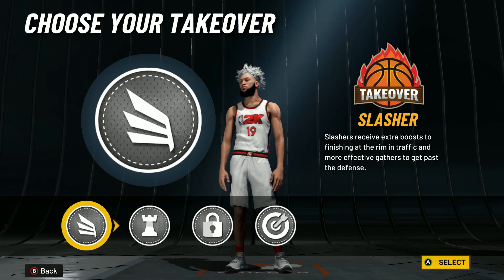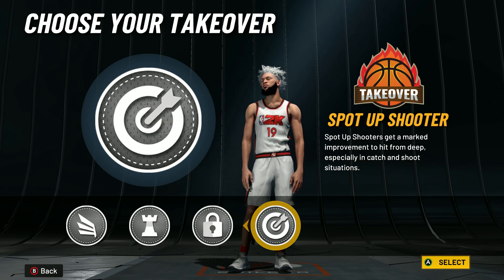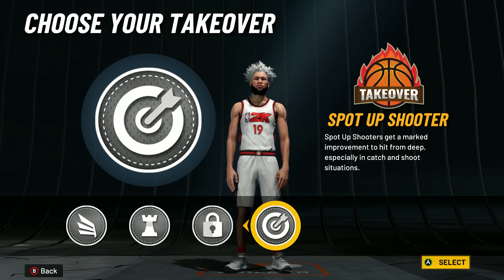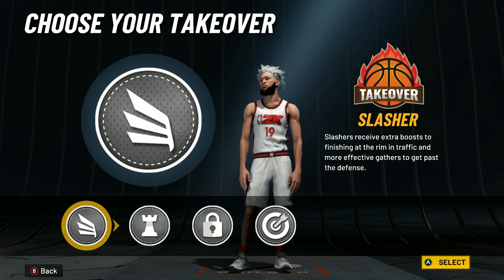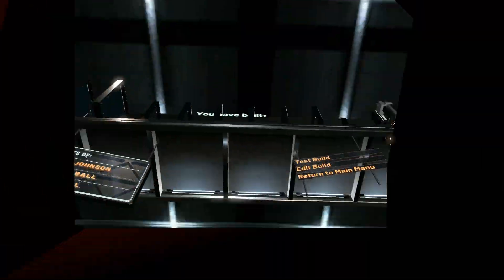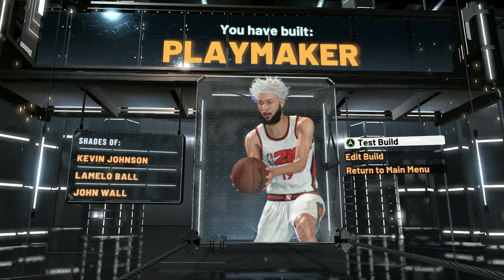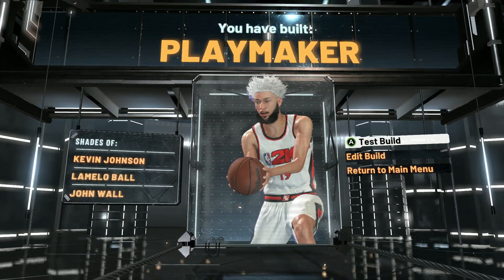When you go to takeover you get all these options — that's insane. Usually with this pie chart you don't get Sharp Takeover, so when I made my build I went with Sharp Takeover. I'm greening from half court with this build, it's crazy. But you could also go with Slashing Takeover — those are probably the two I would go with. Here you have it: you're a Pure Playmaker. This build literally confuses everybody because they think you're a pure yellow pie chart, then you dunk on them and shoot like crazy while still dribbling like a pure playmaker.